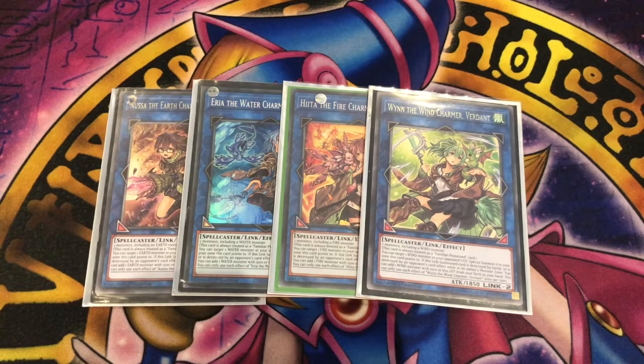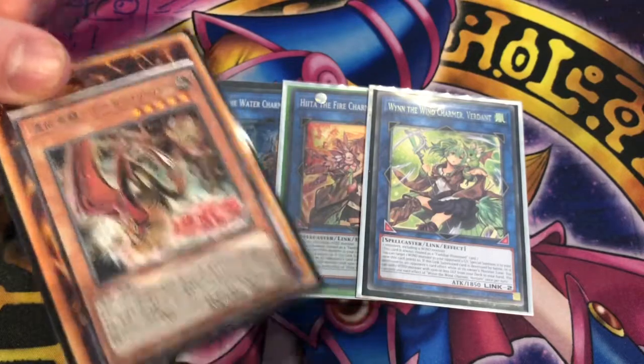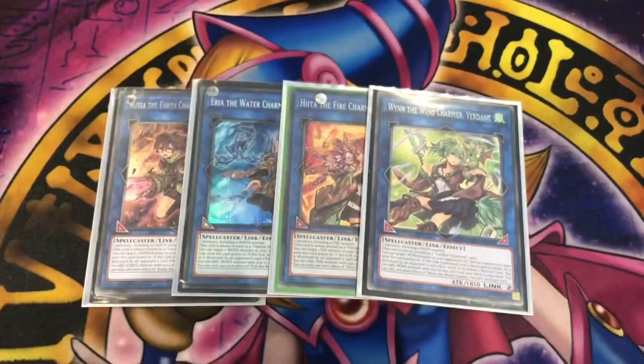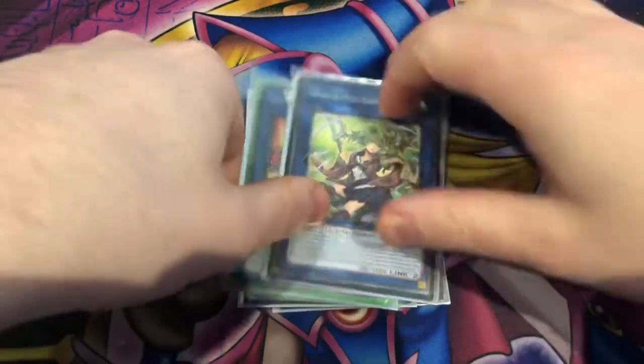Moving on to the extra deck, we have one copy of each of the four Charmer Links. They're quite pricey, especially seeing as this deck is mostly for fun. They all require one monster of their own attribute and one monster of any type. They can summon a monster from your opponent's graveyard of the same attribute to a zone they point to in defense mode, and when destroyed by opponent's card effect or by battle they search a monster of their attribute with 1500 or less defense. We mostly use them as beatsticks because they count as Familiar Possessed and as Charmers, so they get both effects of Unpossessed. You use them to help get the Awakened Possessed Archfiend into the graveyard quickly — summon it, bring a monster back, then link with it to get the search.